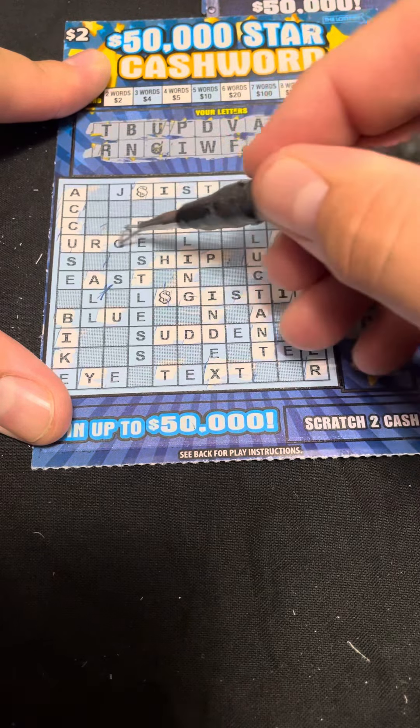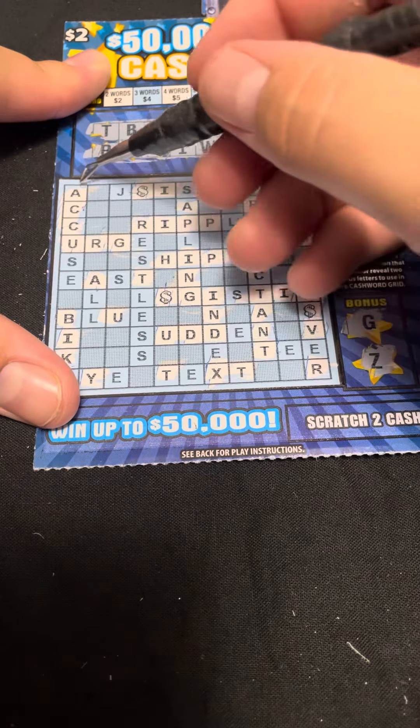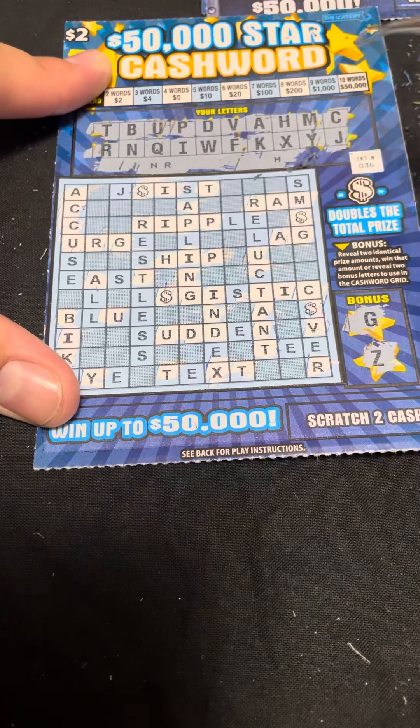This might be a no win — doesn't look like we got anything but the one word. It should spell a losing code — and it does: N, R, H. Alright, that is gonna do it for today's session. We didn't get our money back but we did get a couple good wins.